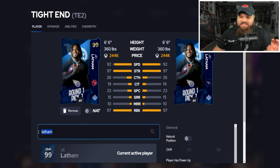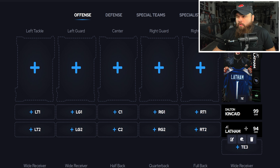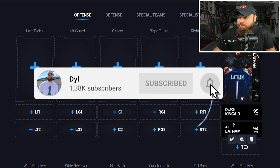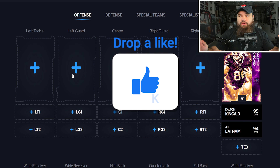I want to mention a utility player — JC Latham's tight end card, the 94, going for pretty much the same price as Michael Pennix at running back. He's great in goal line and red zone situations as a blocker. He gets secure pro, post up, and nasty streak all for zero — a really good card to have on your team.